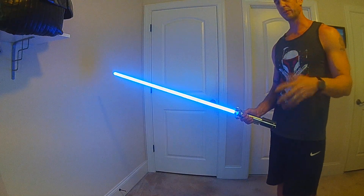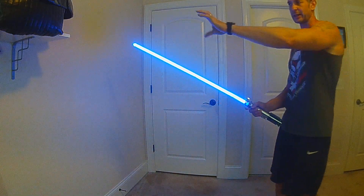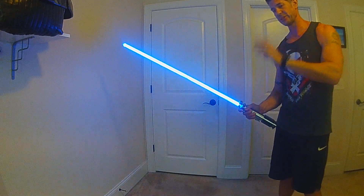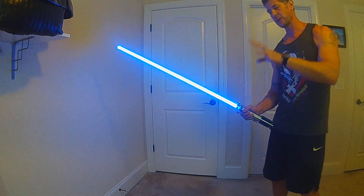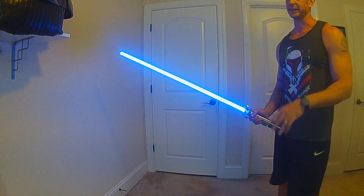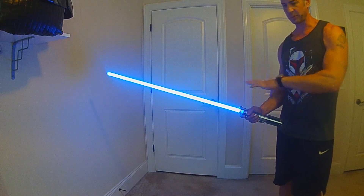This one specifically is built off of the New Hope scene where Luke has the helmet on with the blast shield down, and you've got the training remote flying around. At first he's trying to block it and he doesn't know how, and then eventually he connects with the Force and blocks it. So this game is set up simply, but it actually has a lot going on in it.